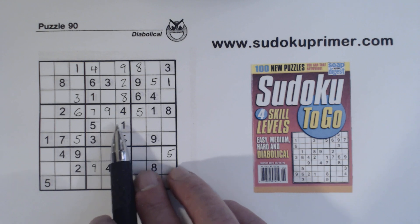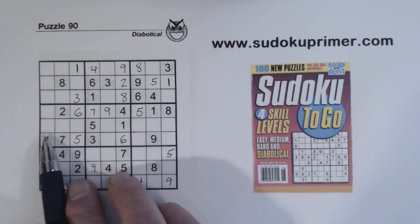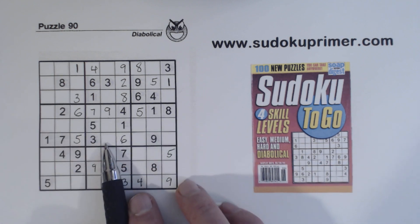Now we've got a 5 there also — 5, 5, and 5 there, so that's a 5. And now these 2-8s — can we solve them? We've got a 2 there, and there's an 8 with a wall pattern right here. So one of these has to be an 8; there's an 8 there, so 8 goes to 8 — that's got to be an 8.